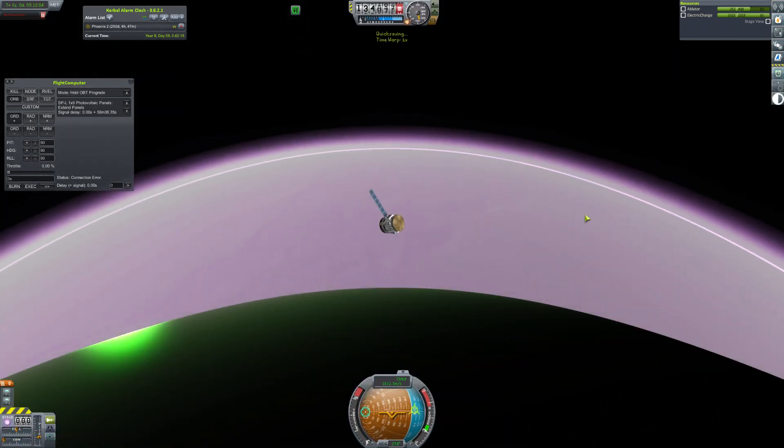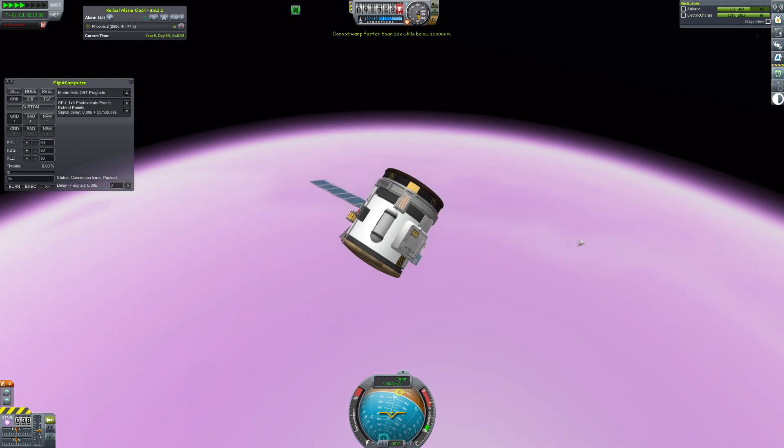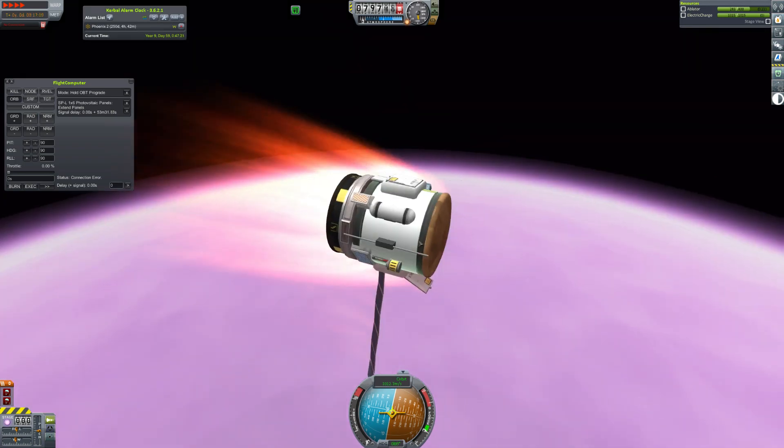I actually quick save and quick load, and it sort of reorientates my spacecraft. Weirdly, it doesn't actually do it right away, but then when I enter the atmosphere, at some point it rotates. Like you can see now, it's rotated. So now I'm using the fresh heat shield. This is just random quick save behaviour.